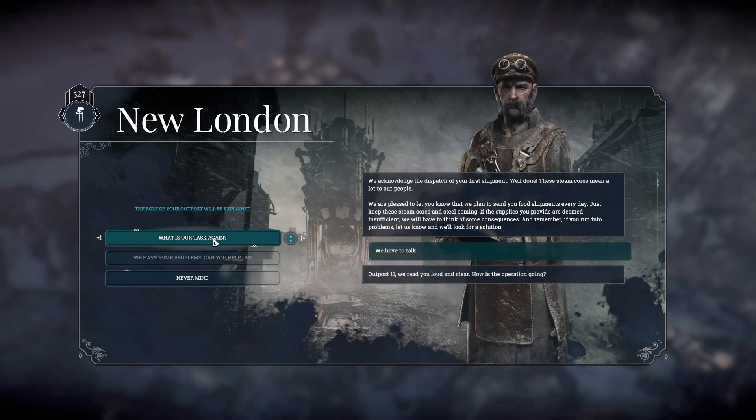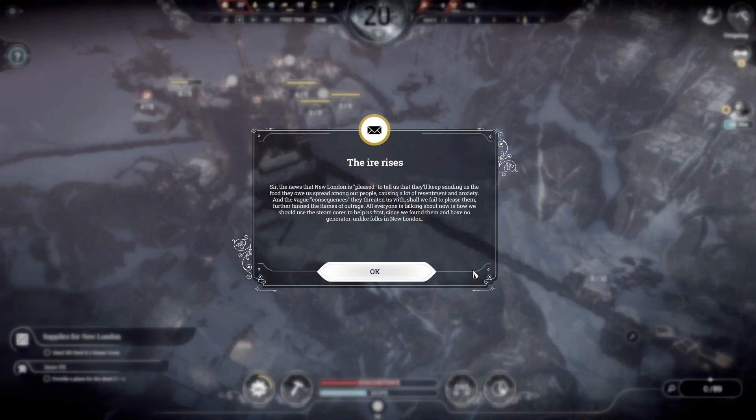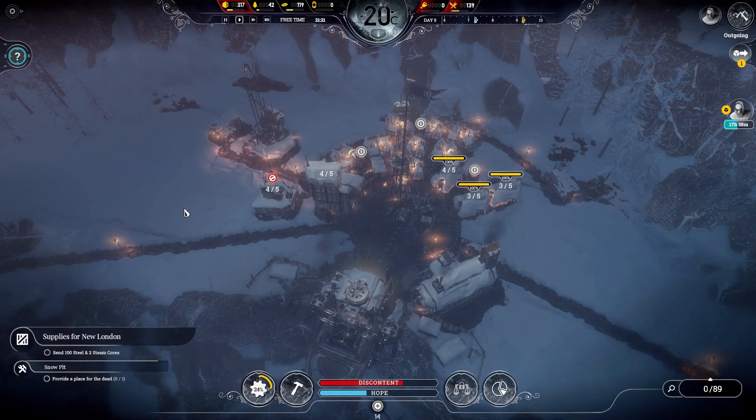Speaking of problems — I need more people. London's favour is too low. The ire rises. The news that New London is pleased to keep sending us food rations is causing a lot of resentment and anxiety. The vague consequences they threaten us with, should we fail to please them, have further fanned the flames of outrage. All everyone is talking about is how we should use the steam cores to help us first, since we've found them and have no generator — unlike folks in London. It's not a good idea to put everyone on extended shift, but sometimes it has to be done to keep things rolling.